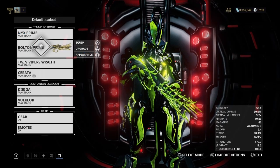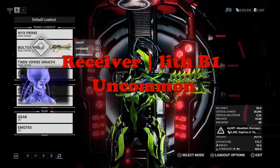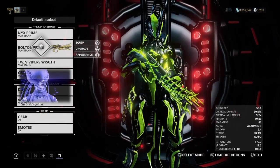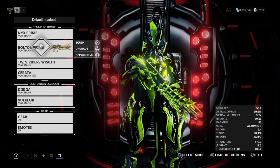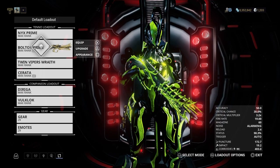Another part you'll need is a receiver, which drops in Lith B1, and the reward itself is uncommon, so you guys are going to have a hard-ish time. I usually have a really hard time getting uncommon rewards rather than the rare rewards — I'm very lucky with the rare ones, and uncommons are like my worst.